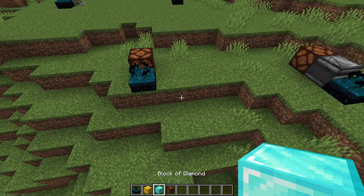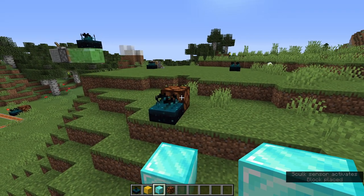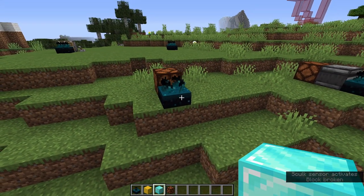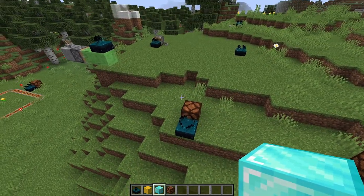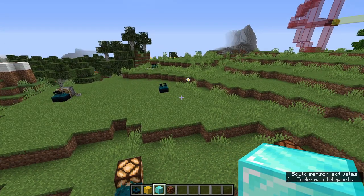If I place a block over here, it detects it and the lamp behind it comes on. That is the basic premise, but we're going to do more experimentation to see exactly what we can do with this thing, and I think some of this is going to be quite cool.